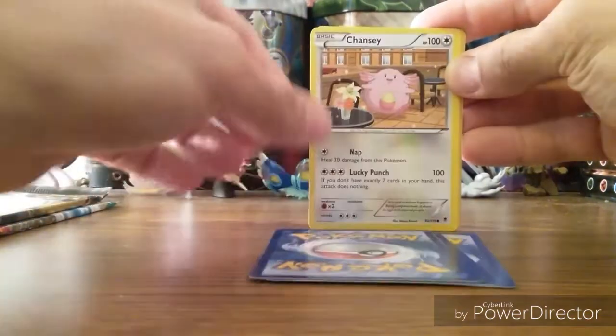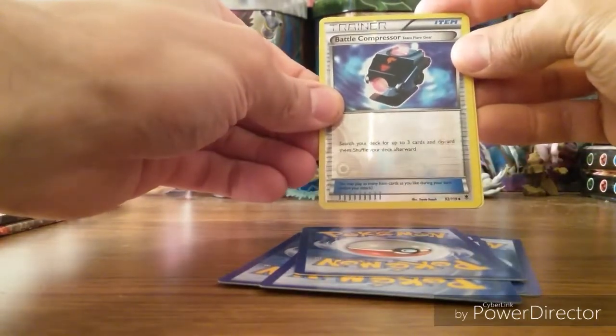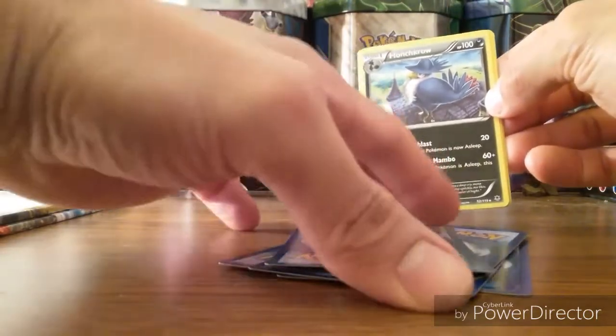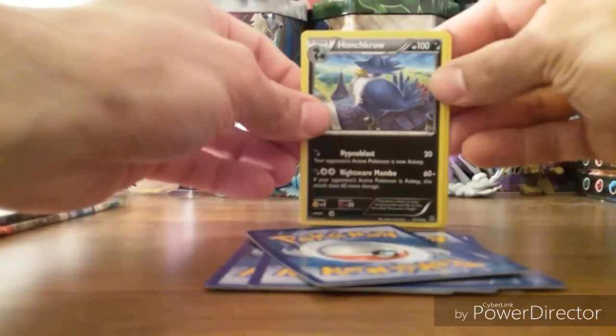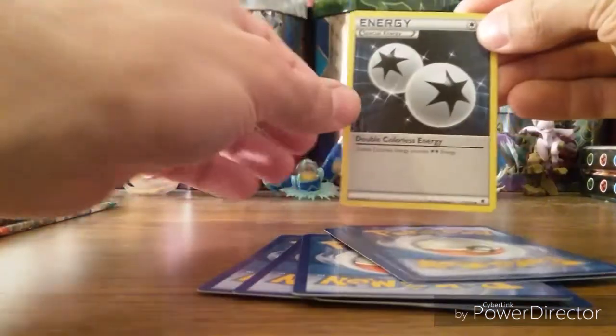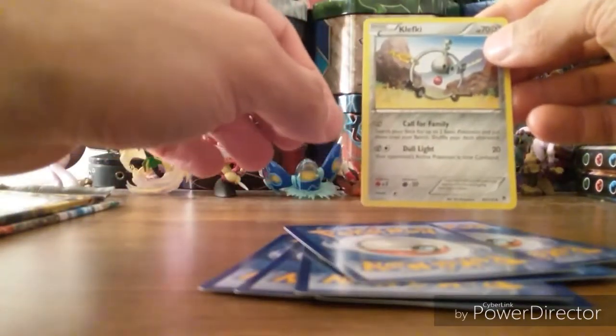Phantom Forces pack: Bronzor, Krabby, Goomy, Chansey, Swadloon, Battle Compressor. Nice. And a rare Honchkrow Non-Holo. Enhanced Hammer, Special Energy, Double Colorless Energy, and Klefki.